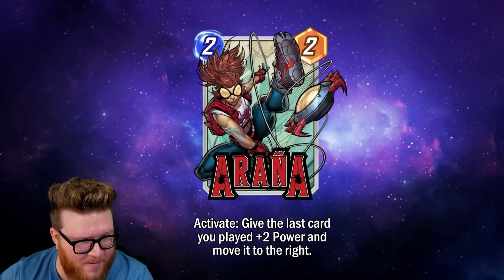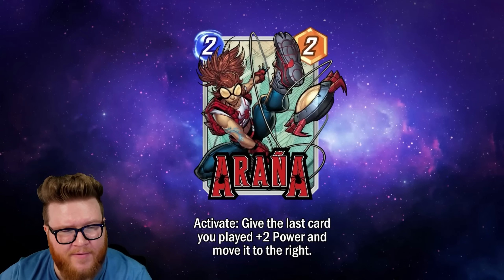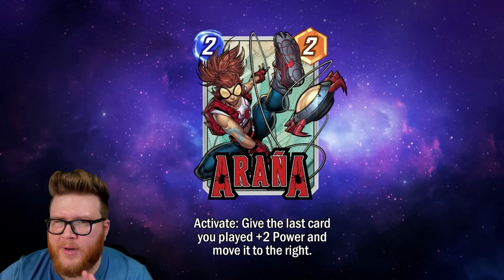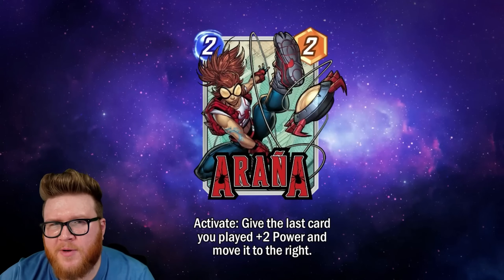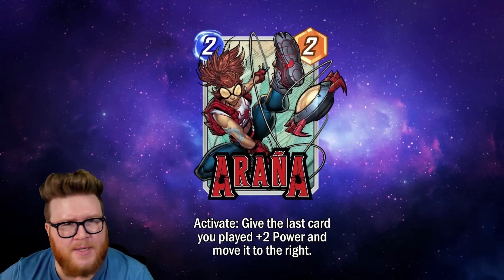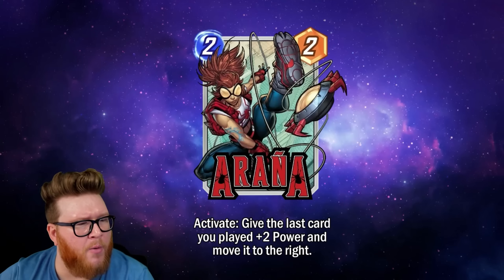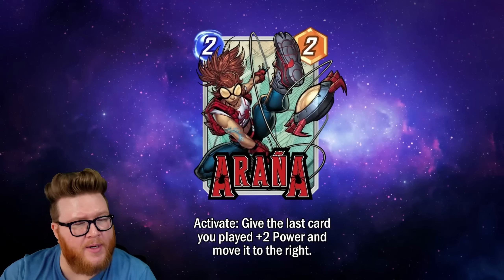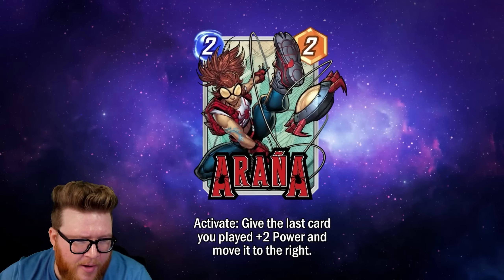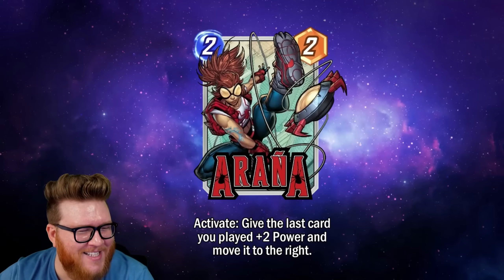Keep in mind, as always, these are datamined cards, which means they are not final. Typically, three or four of the five cards end up exactly as we see them at this stage, but sometimes one or two will end up notably different from a cost, power, or even effect standpoint. So if something looks broken now, that doesn't necessarily mean it will be broken — although sometimes it means exactly that.